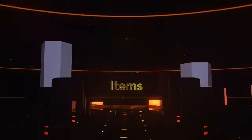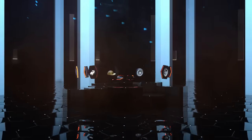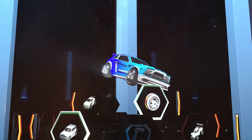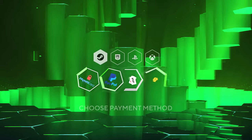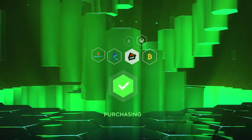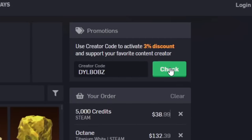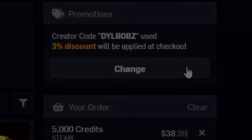It's sponsored intro time! Head over to RL Exchange where you can buy all your favourite Rocket League items. Look how crisp that looks — you can do this on a bunch of different consoles, use a bunch of different payment methods, and your items will be in your inventory super fast. It's super simple, and you can use code Dillbobs at checkout for 3% off. Now let's get on to this video.